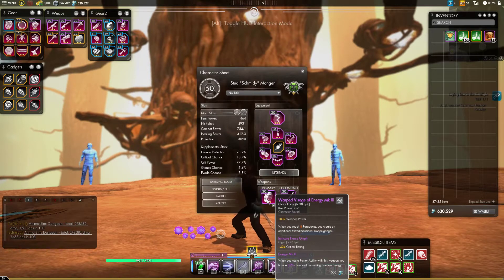The Warped Visage is definitely the best personal DPS Chaos Focus in the game, because every time you get to 8 Paradoxes, you gain an extra-dimensional doppelganger who is guaranteed to be attacking your target. So that makes it really strong. You'll be doing a lot of extra damage with the Warped Visage, because every single time you get to the Maximum Paradoxes, you will be guaranteed to do extra damage to your target.